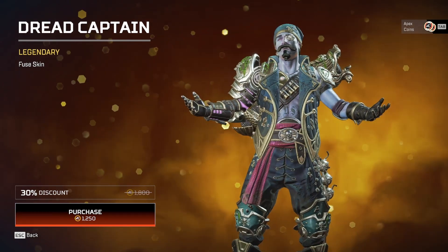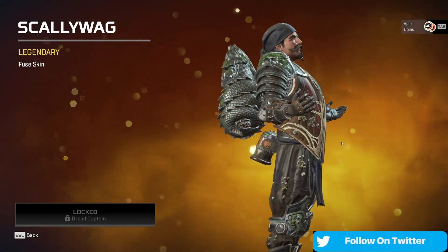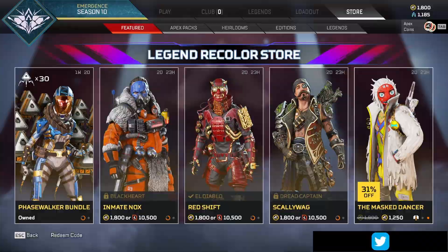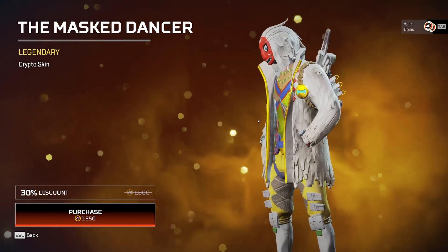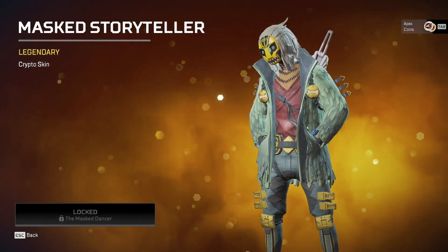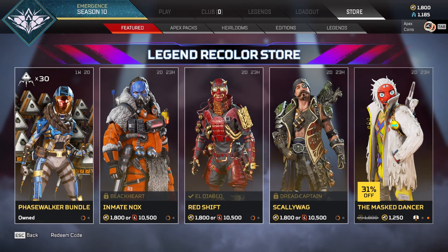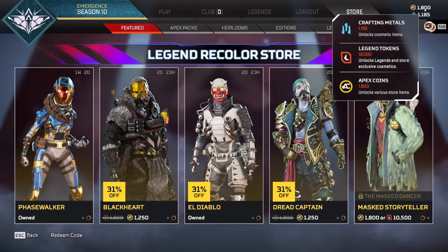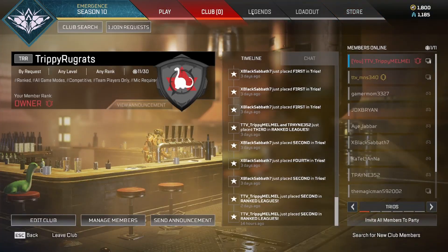Moving over, you can pick up the Scallywag skin for Mirage as long as you have Dread Captain. Personally I'm not a fan — it's a little too close to the others and I'm not really into the pirate-scene look, but it's pretty cool. Now the Mask Dancer for Crypto was always one of my favorite skins — it draws me in like no other. As long as you have Mask Dancer, you can pick up the Mask Storyteller recolor. You can buy Mask Dancer for 1,250, and use your Legend Tokens to purchase the recolor.